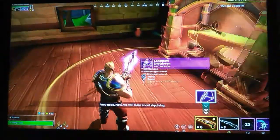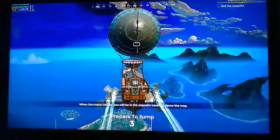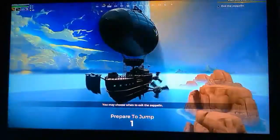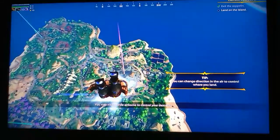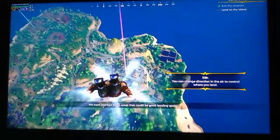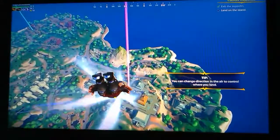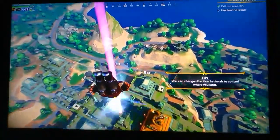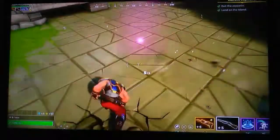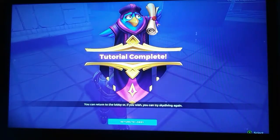Now we will learn about skydiving. When the match begins you will be in the zeppelin traveling above the map. You may choose when to exit the zeppelin and dive from airborne to control your descent. We have marked some areas that could be good landing spots. Congratulations, you have completed the tutorial!